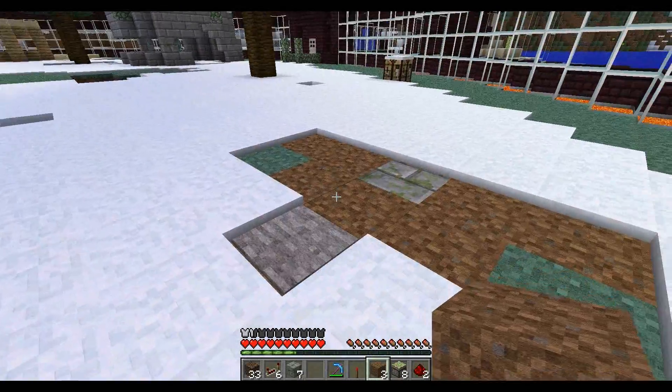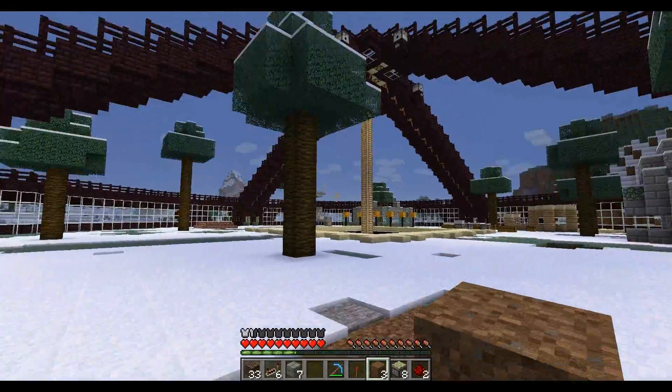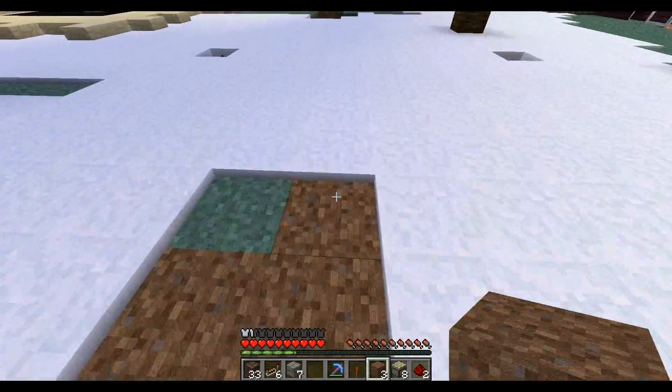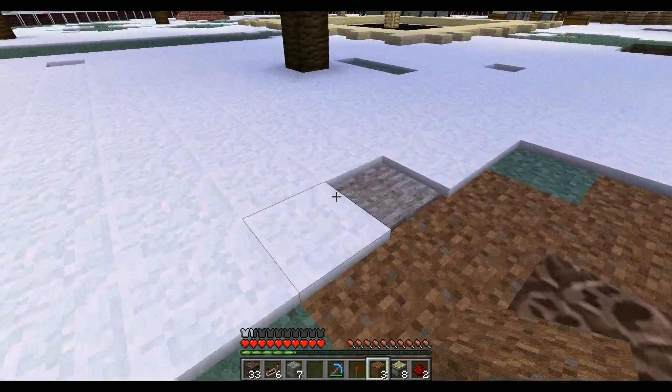Now you've got mossy. Now you've got soul sand. This is one thing I'm going to put into my arena I've built on the server — so parts of it you would have soul sand, and just random pieces when you walk along. It should be quite good.